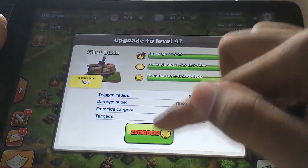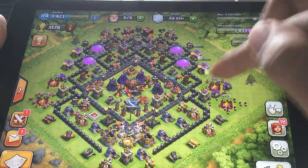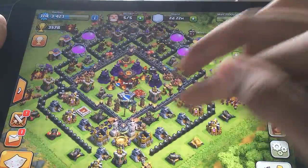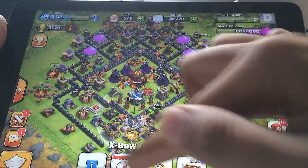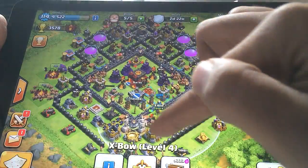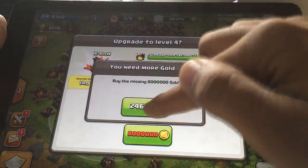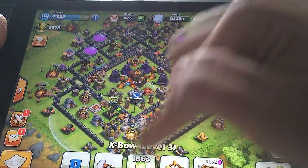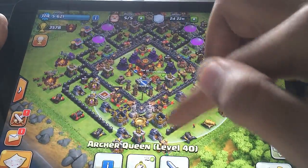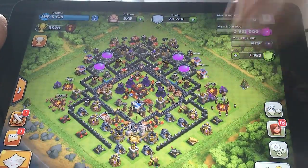Someone asked: what happens when you are in Preparation Day and you start upgrading everything right before the war starts? As long as you're upgrading stuff and it finishes before the war is actually commencing, it'll take a snapshot of the final version of your base. However, once the replica of your base has already been created and you try to upgrade something, it won't show up on your replica base because Preparation Day has already finished and everything will remain the same.